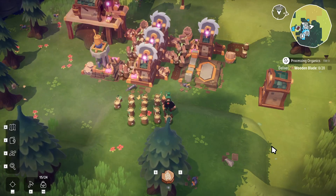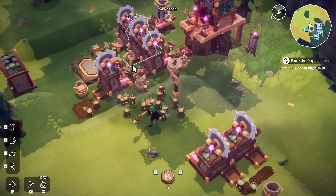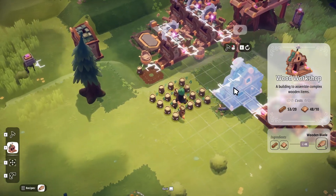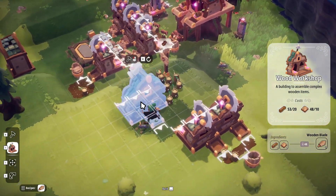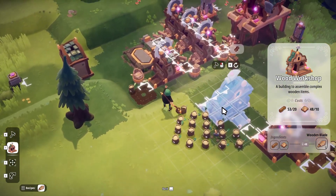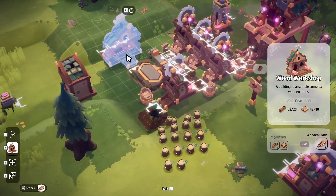Hello everybody and welcome back to another episode of Ben the Human plays Odd Sparks and Automation Adventure. Last time we got all of our wood production set up and right before we finished we got our hands on the wood workshop. The problem is where we've set all our stuff up — we don't have the greatest place to set the wood workshop up because you need access to both the board, the planks, and the timber here.